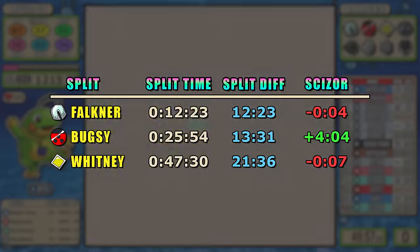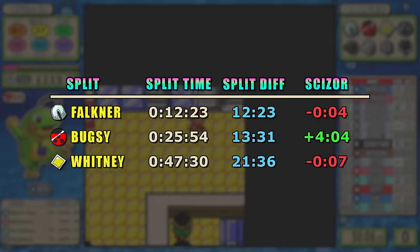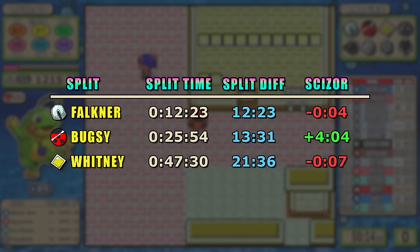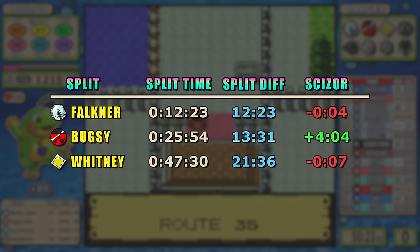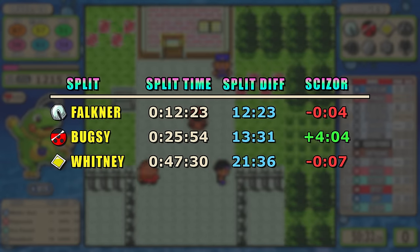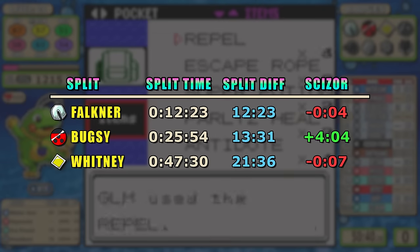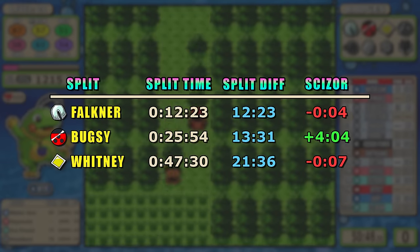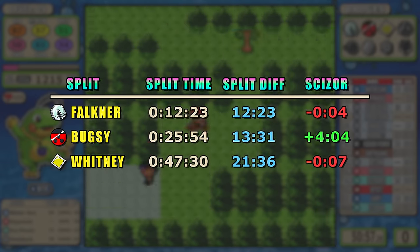Since we have the third badge, it's time for split data. I'm comparing runs against Scizor's time — that column represents Scizor's time. You can see it's really close: there was a four-second difference early, then Politoed pulls ahead in the Bugsy split because Scizor had to do extra training. But after that Politoed had to do extra training, so by Whitney it's back down to a seven-second gap. It's really close and I'm hoping it continues to be. Goodbye to split data for now.